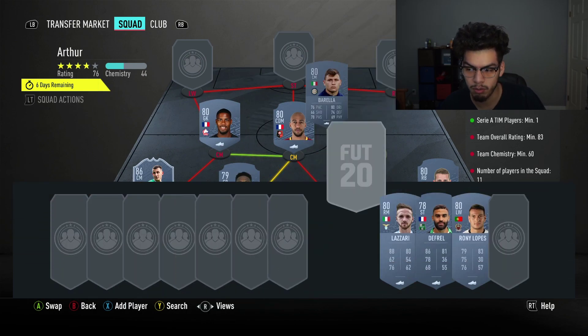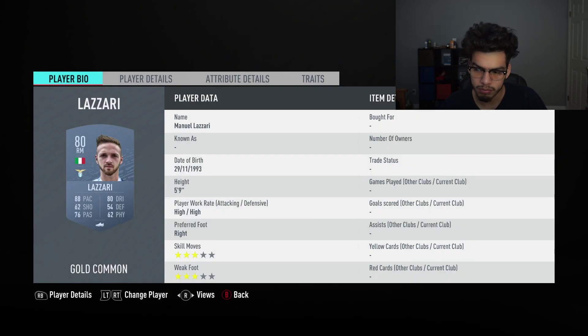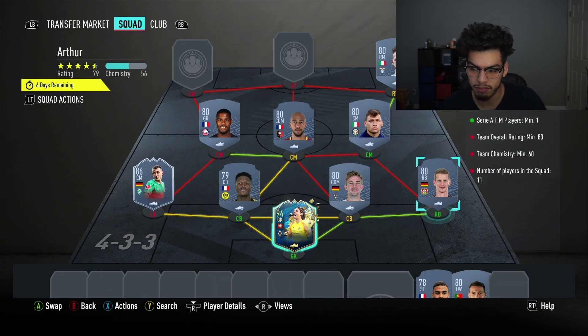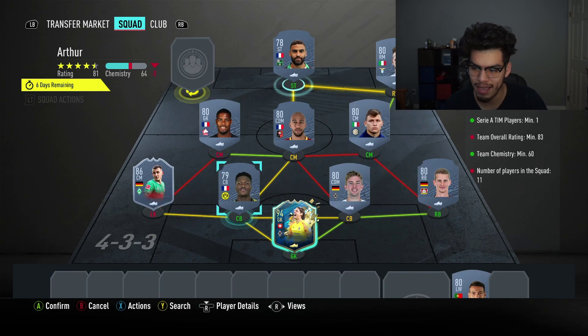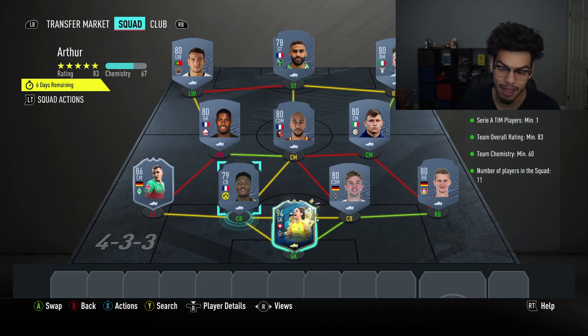We're going for Inzonzi at center mid and Barella at right center mid — so two Ligue 1 players and one Serie A player. Finishing off the squad: Lazari at right wing, 80-rated; Defral at striker; and Ronnie Lopez at left wing.